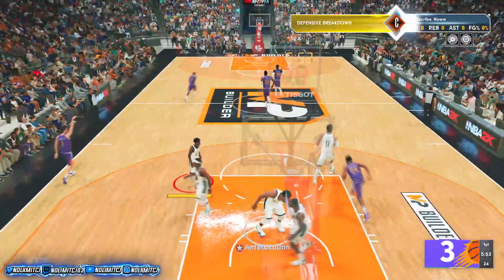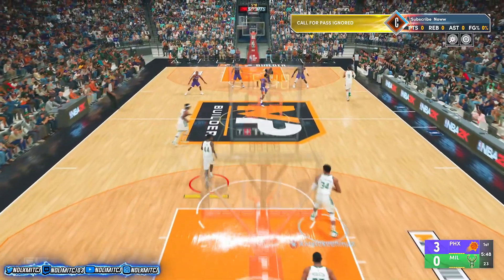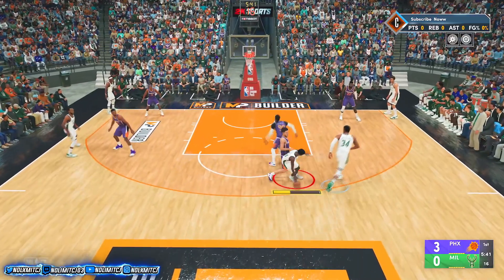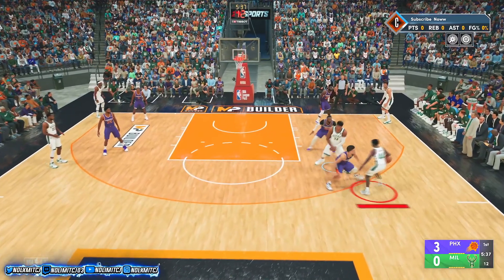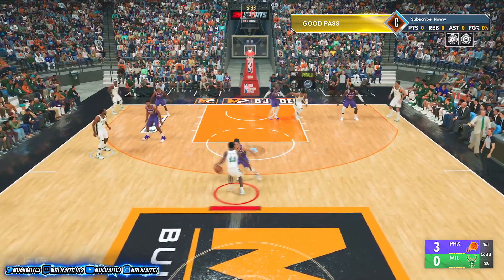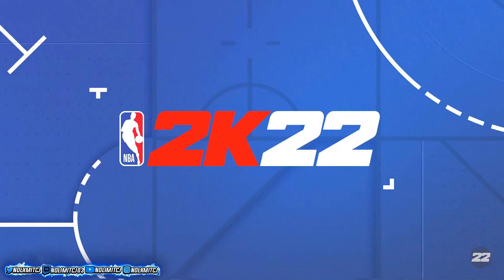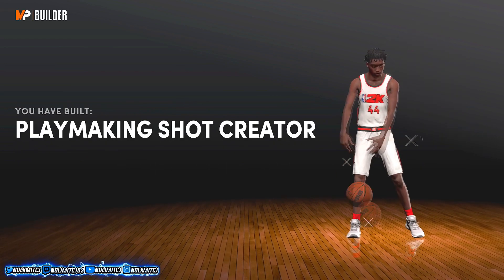I'm just gonna let Devin Booker score that three. I'm just trying to see if I can Curryside. The badges won't even matter. I can see — I'm Currysiding with no badges. It worked! Once you figure out that it worked, just make your build. Once you see that you can do it, cut out the game. Curryside is working — I just wanna show you guys. It does take a lot of stamina though — look how much it's eating my stamina. Once you get the animation, cut out the game and just start MyCareer. It's the same way for both gens.